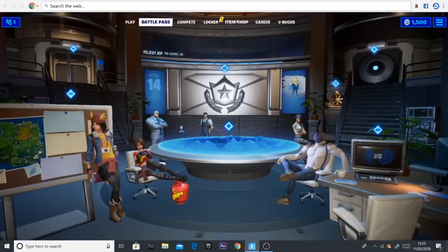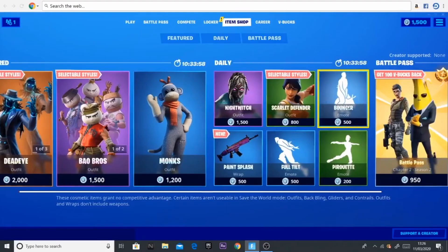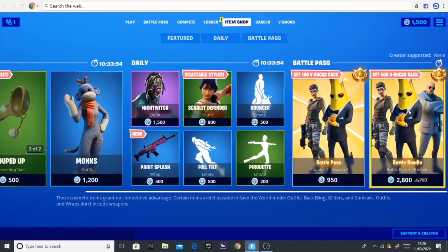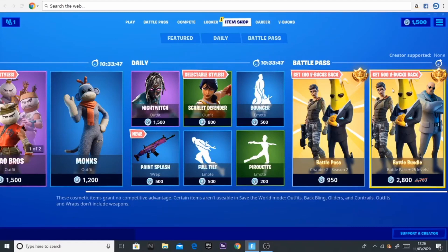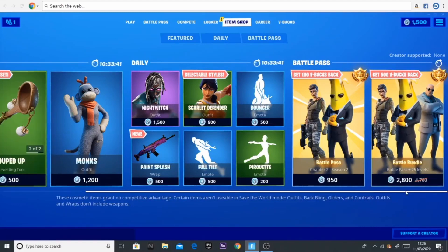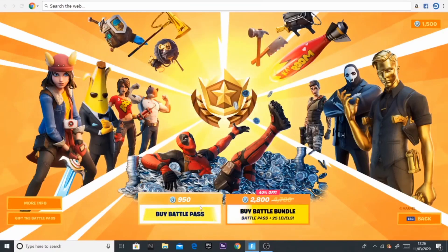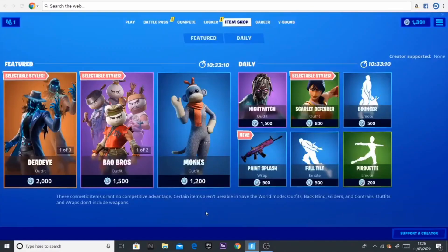Now I'm just going to quickly show you where you can get the skin. You can press the little Battle Pass button up here, or you can go to the Item Shop and find the Battle Pass there. You can also buy the Battle Pass bundle which gives you the Battle Pass and 25 levels, some extra skins, and 500 VBucks back. That is more expensive at 2800 VBucks, so I'm just going to buy the standard one at 950 VBucks.